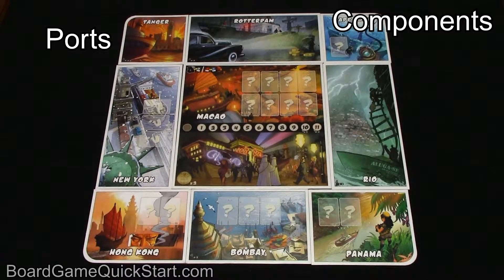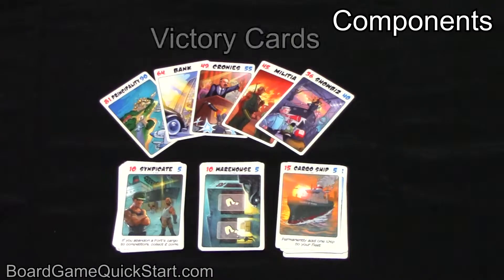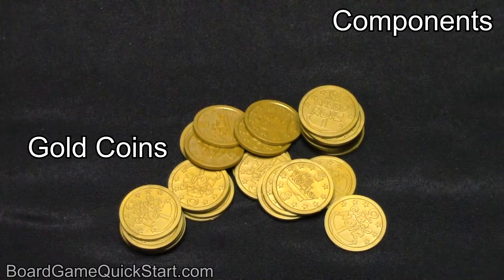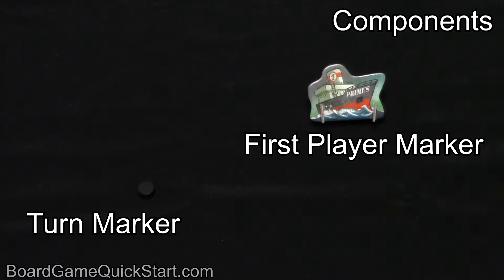Here are the important components: the ports, cargo tokens with a bag, victory cards, player sheets, cargo ships, gold coins, the turn marker, and the first player marker.